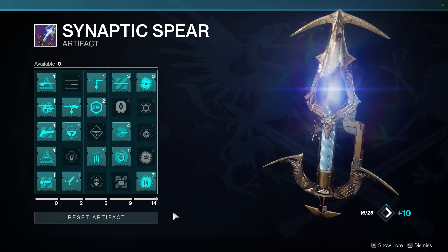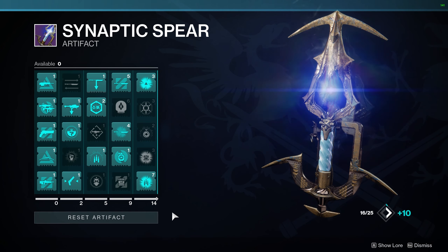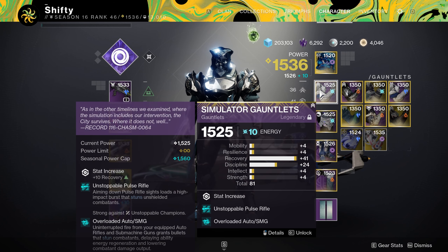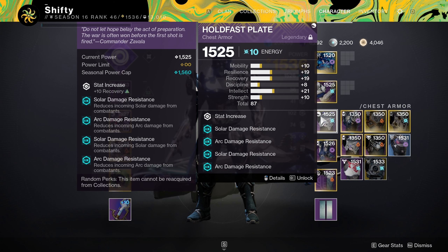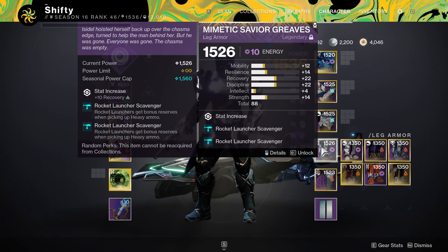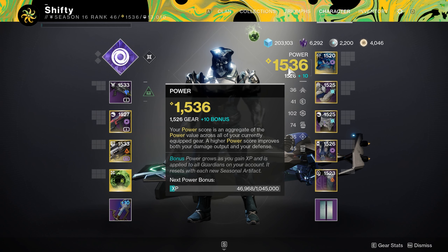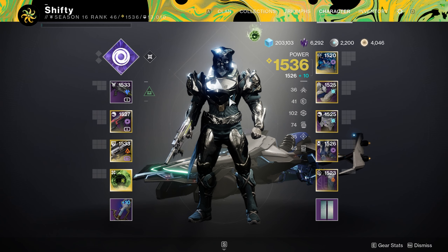If you're curious about my current artifact setup, here it is — I've had requests to show this in the past. I'm not going to go over any specific exotic armor pieces because you don't need any one in particular for this Lost Sector. However, I will show you my armor mods starting with my helmet and working my way down. Just pause the video if you need to see anything in more detail. One final note: I'm at 1536 power, which means I'm 14 levels under the recommended power level of 1550. That's all I have for the loadout — now let's get into the run with live commentary.